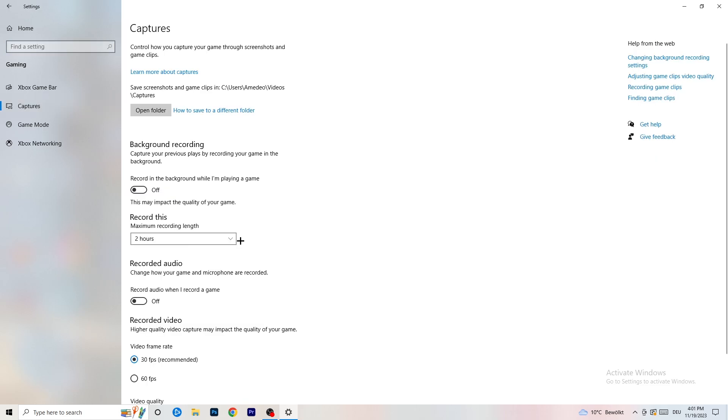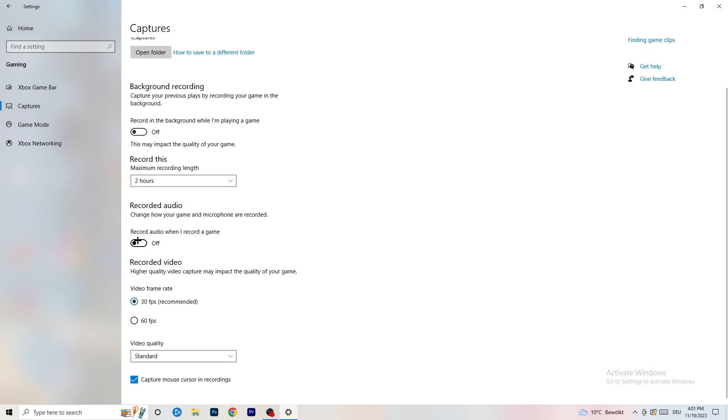Next, go to Captures on the left-hand side. Go to Background Recording and turn off 'Record in the background while I'm playing a game.' If you want to record something, use OBS - Open Broadcaster Studio - which is made for recording games and your screen, not Windows. If you do need to record, set it to 30 minutes max and also turn off audio recording in the background.